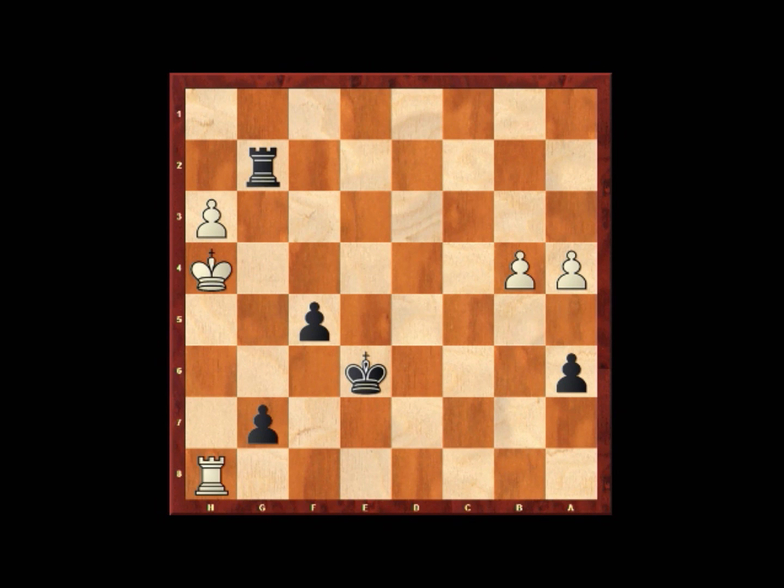So now the pawn that White was up has been equalized, and what's more, the advantage has swung completely in Black's favor. However, it will require really clear and precise structural endgame play to convert the point, because as we know, rook and pawn endgames are normally a huge grind to convert.